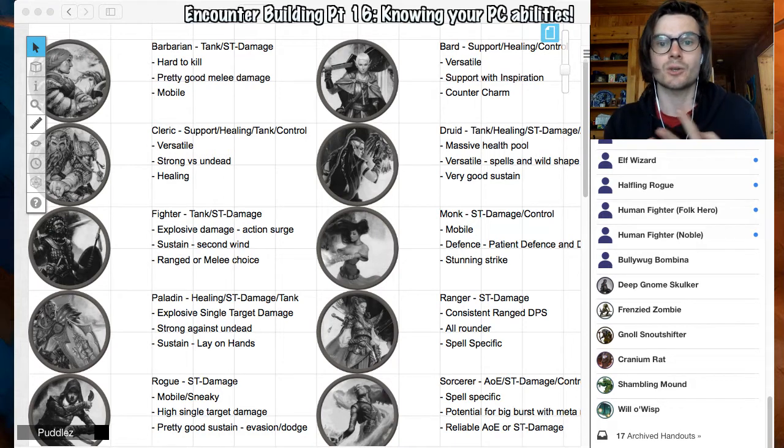Clerics — support, healer, tank, control. They can tank because many of the different subclasses get armor that makes them super tanky and they can heal themselves. It depends on the divine domain they choose, so again very versatile. They're very strong against undead, so if you want a cleric player to shine, put them against undead and they will naturally do well. They are the go-to healers of the class groups. Some can cast Fireball, some can tank, some are like frontline fighters — it all depends on what domain they pick.